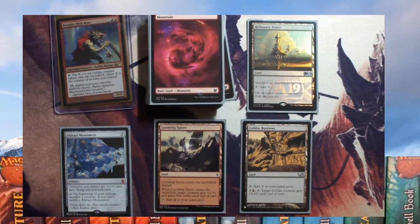Eldrazi Monument gives all your creatures a plus one plus one, flying, and indestructible, but you have to sacrifice a creature at the beginning of your upkeep — with goblins you should always have one to spare. The lands are 29 basic mountains, Reliquary Tower so you don't have to discard anything, Looming Spires which gives one creature a plus one plus one when it enters, and Goblin Burrows which produces one colourless mana and for one and a red can give a target creature plus two plus zero until end of turn.